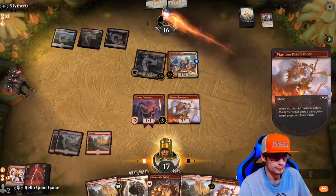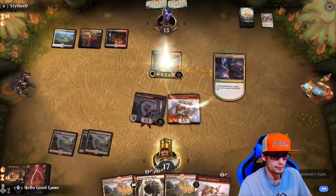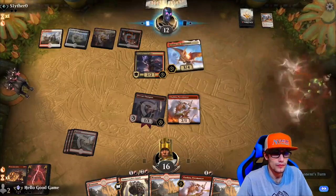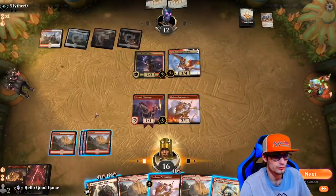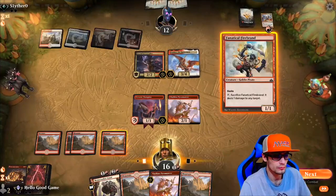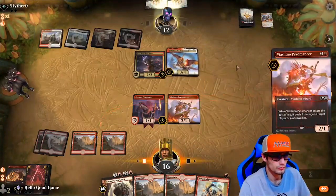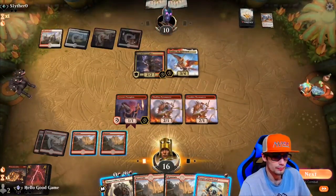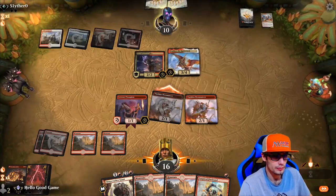Reckless Rage is good though — that's going to clear our Steamkin and buff up his Legionnaire. Pyromancer's not in play. We clear his Legionnaire. Heathered is very nice as well. Let's push for damage, going in with our Pyromancer and looking for a block from his Feather.